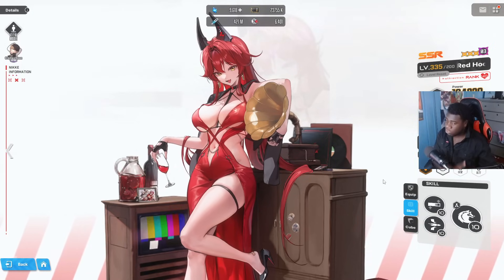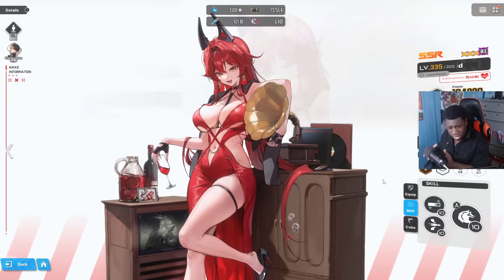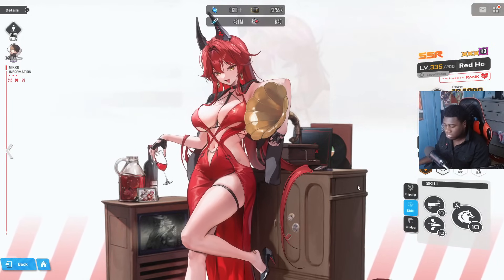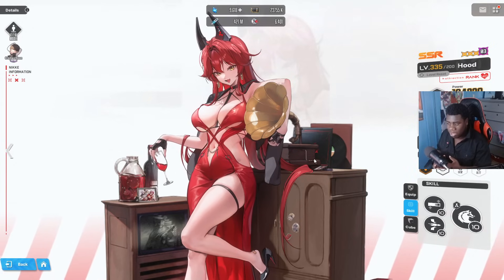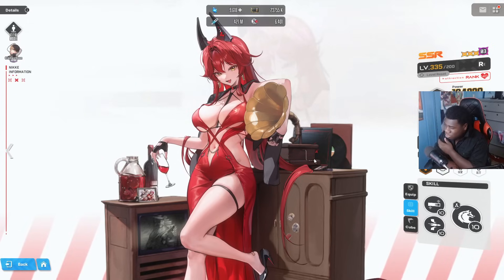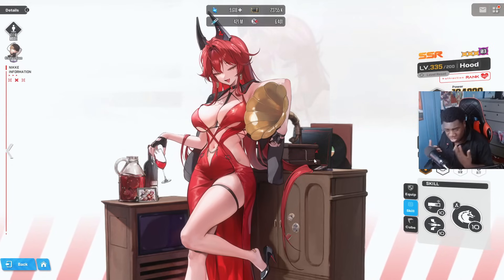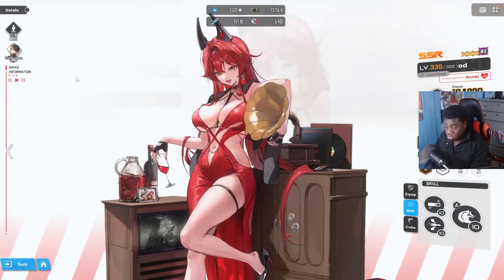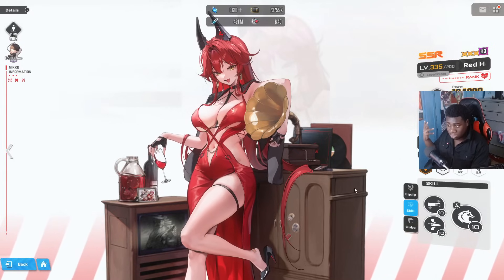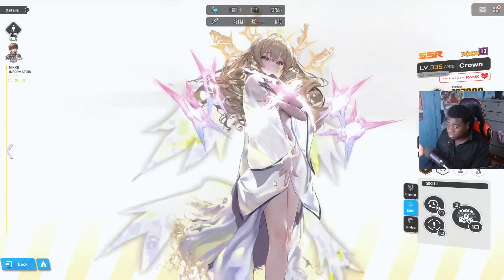Red Hood's burst 1 is a massive support, her burst 3 is insane DPS, and her burst 2 provides somewhat decent sustain. She basically works with any team because being burst 1, 2, and 3 she literally just fills out whatever role you're missing. She's good at burst 1 and 3, somewhat okay at burst 2 — this is a character everyone needs to have.